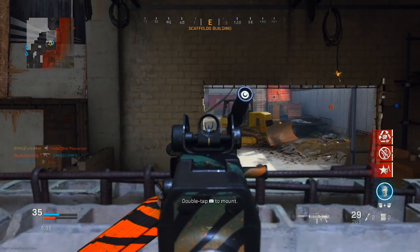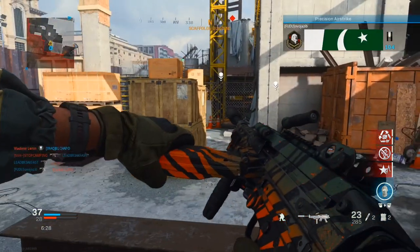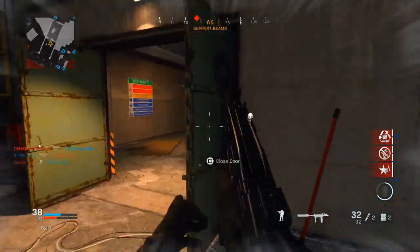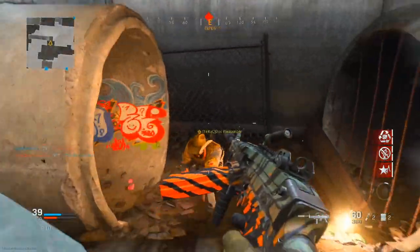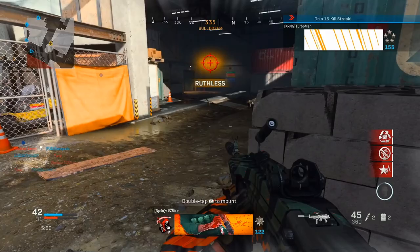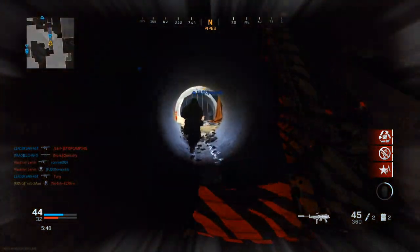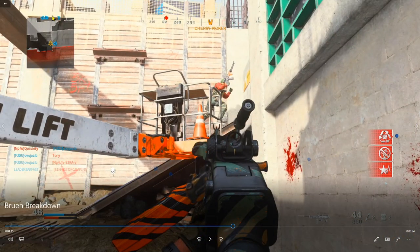I'm going to retreat once again because you never want to stay in the same spot after farming kills — they're going to come back and rush you. A teammate stole my kill, but that's all right. I'm going to keep retreating and let my teammate hold that area while I check out areas not covered by teammates. I'm slowly pre-aiming, using movement to my advantage by sliding and slide canceling. Remember, we're using an LMG, so we're not playing too aggressive. I rotate because my teammates are all over here, so the enemies will be where I'm headed.